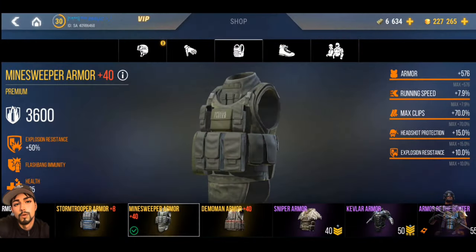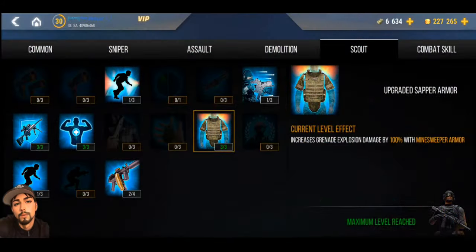It destroys enemies very quickly, but you want to use the right equipment. Try to use the minesweeper armor because it's going to give you plus 50 explosion resistance so you don't hurt yourself. It has a unique ability if you purchase the skill for it — the upgraded zapper — which increases the damage explosion by 100%, making the weapon 100% stronger.